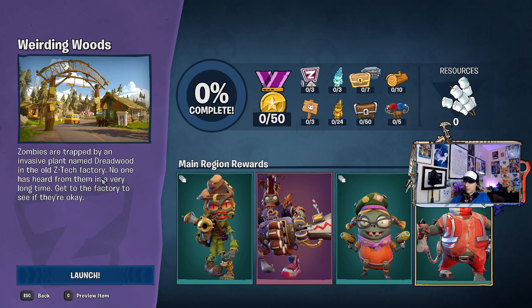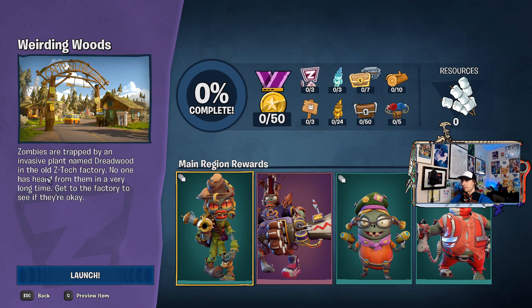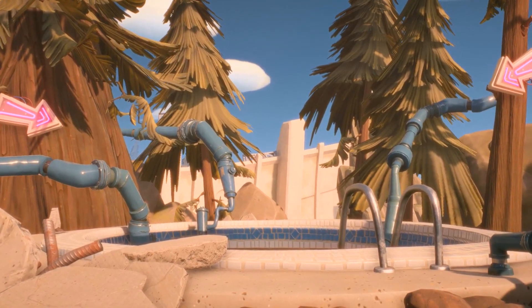Zombies are trapped by an invasive plant named Dreadwood in the old Z-Tech factory — no one has heard from them in a very long time, get to the factory to see if they're okay. The diamond gnomes in the first PvE area were really hard to get, and now I'm gonna have to do it again as zombies in a brand new area. I really like this — the main appeal of this game is multiplayer, but I love the fact that there's so much single player content for completionists. The boss of this area is gonna be Dreadwood. In the plant area it was Old School the disco zombie and that was one of the craziest boss fights I've played in a long time. Time to cover some zombie stuff.